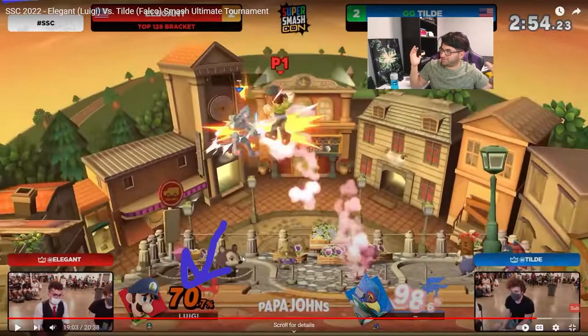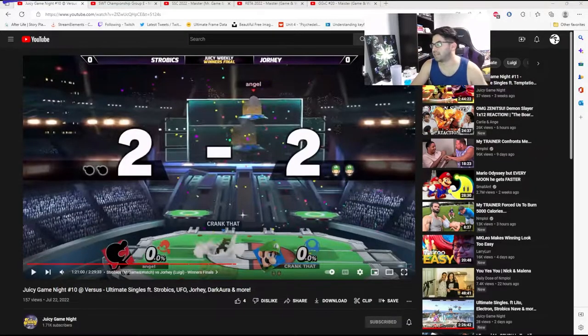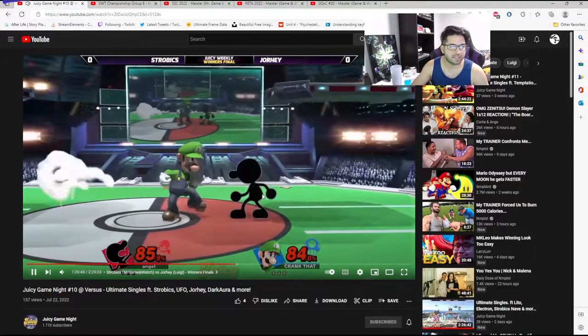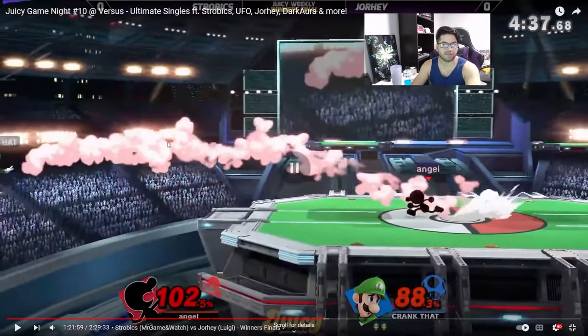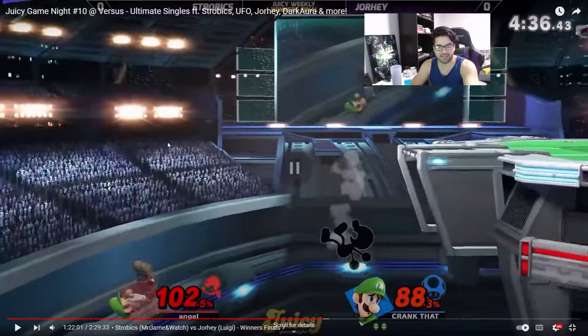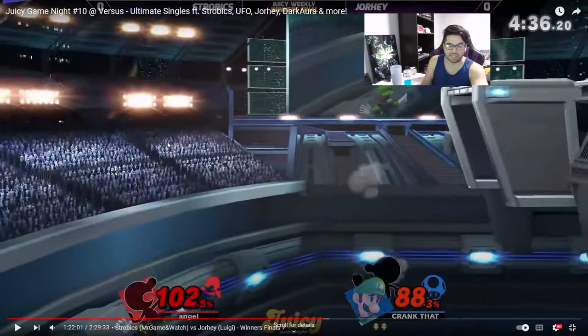Alright, now we'll look at some of my own gameplay against a Luigi. Starting from a down tilt — fantastic move to start an edgeguard with, absolutely amazing. Over here he's used one side B already. If I had turned around before I jumped off the stage, I would have been able to just back air him and probably kill him. But unfortunately I fell down straight, so now I have to wait for his double jump. It doesn't look like he'll be able to make it with a double jump up B to the ledge, so he'll probably go for a double jump side B, which is what I'm counting on — and as soon as I see that, I'm able to react and hit him.